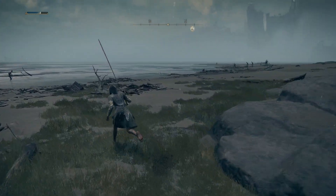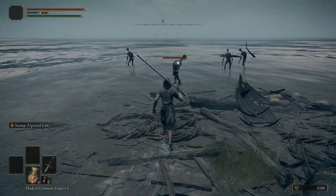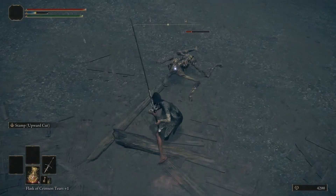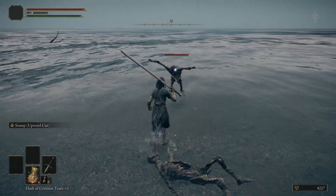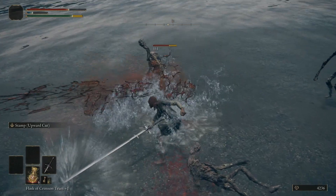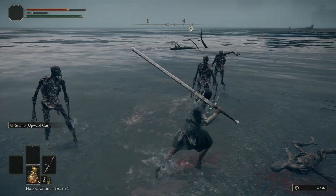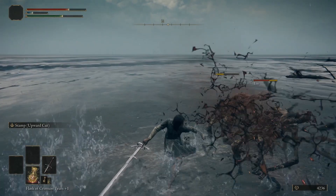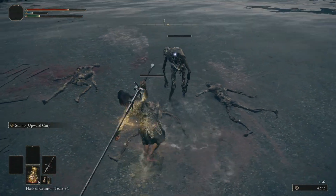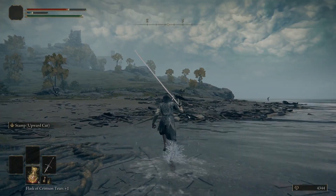Let's go try it out on some of these zombie enemies out here. Starting with the Stamp — that's fun. Quick attacks: that's a big reach on it. The quick attack is going to be your AoE mob clear for sure — this thing's got some reach. For the heavy attack, you're going to want to lock on because of how the targeting works. Pretty cool sword.